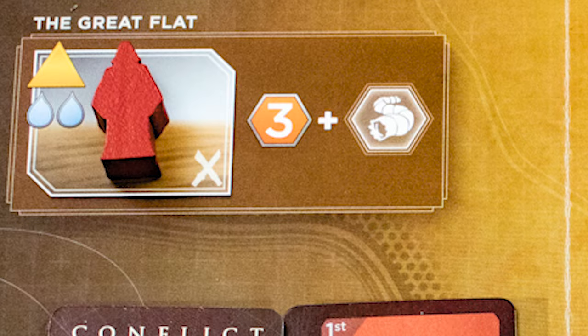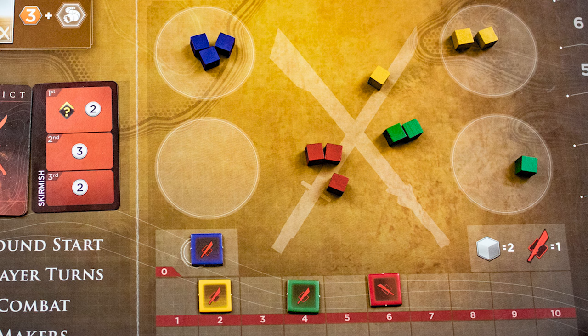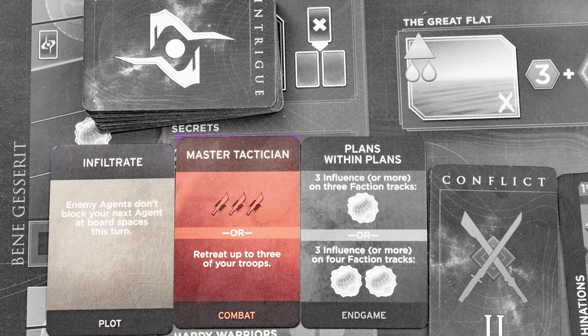You can lose the alliance token if another player overtakes you. When you add a worker to a location with the crossed-sword symbol, you can add troops to the conflict. The conflict is a special sub-game — each round you're competing to have the highest score. Each troop in the conflict is worth two points.